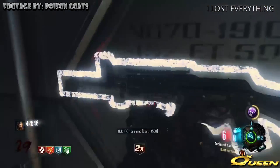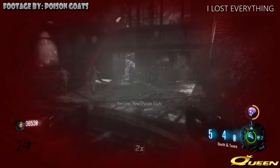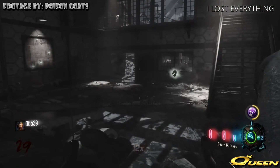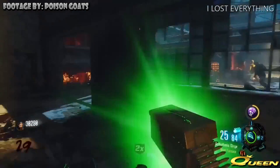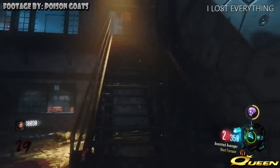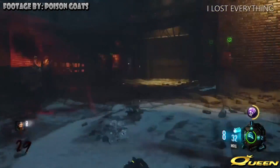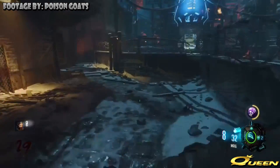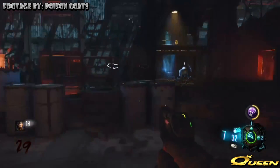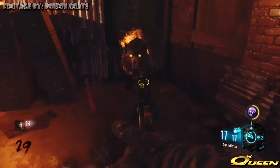One thing that they did break in the recent patch is on The Giant. If you do the easter egg steps to get the Annihilator pistol on this map and then you go down, it's going to trigger a three-gun punishment. It's in the coding from BO2 — if you have three guns without Mule Kick authorizing it, the game will punish you: it takes away all your weapons, leaves you with the starting pistol, and takes all your money. That's what you're seeing in this footage from Poison Goat — big shout out to him. He sent this to me letting me know something was going on. So just avoid getting the Annihilator pistol until Treyarch can fix this.